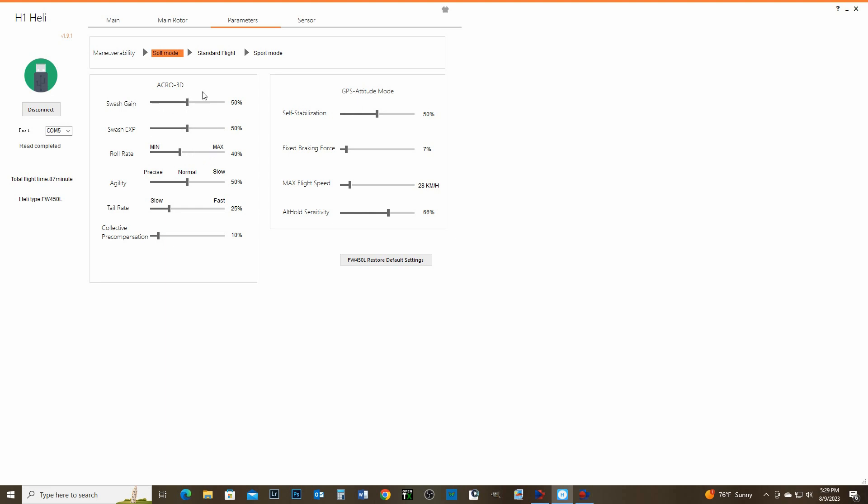You have the swash gain — that's how the swash moves. The expo — that's how far it moves. Then your roll rate, your agility, how fast or precise this thing moves. Tail rate the same way, fast or slow. Collective compensation — I think this is about braking. I'm not sure, but someone can chime in. Like if you're going forward really fast and you let off, it's going to pull back automatically while you're in GPS mode.